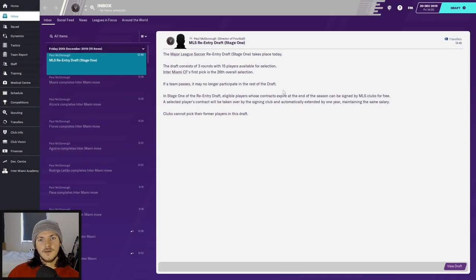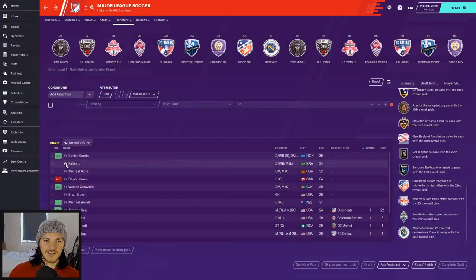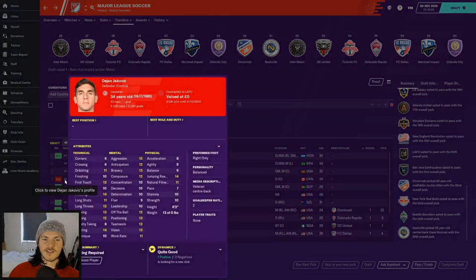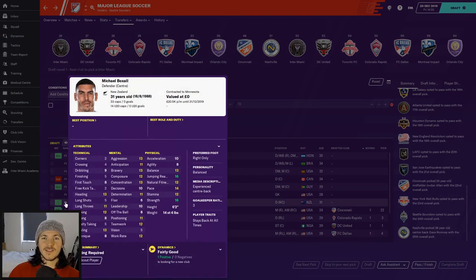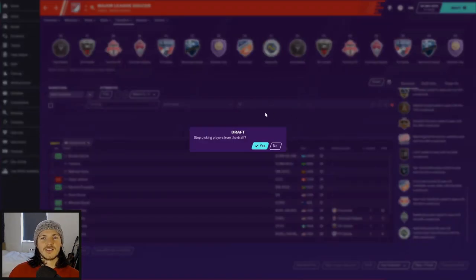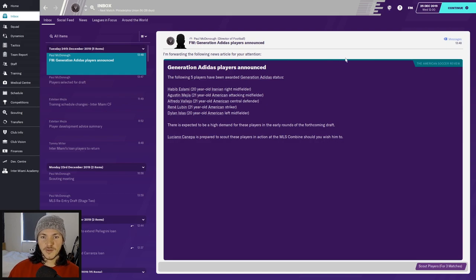Next up is the MLS Re-Entry Draft stage one — players whose contracts expired and are available to be re-drafted. Three rounds, 15 players available. We only have the 26th pick, so these aren't going to be great players. As expected with the 26th pick, what's left isn't strong enough, especially with international slots limited. I'm going to pass — I won't take any of those players.